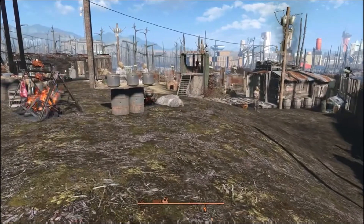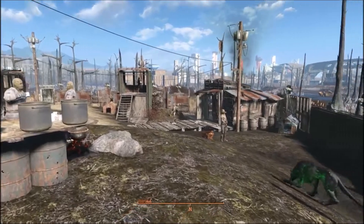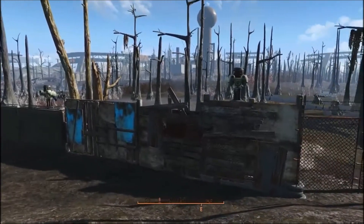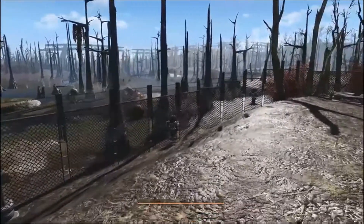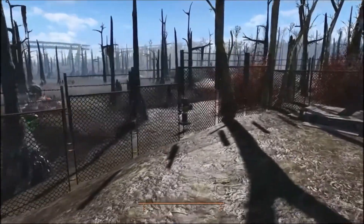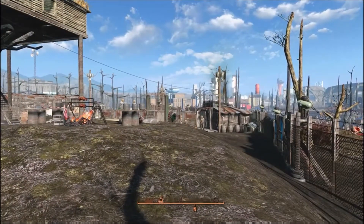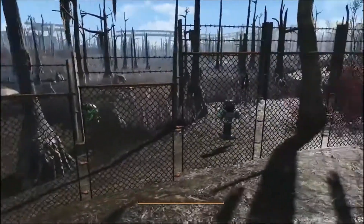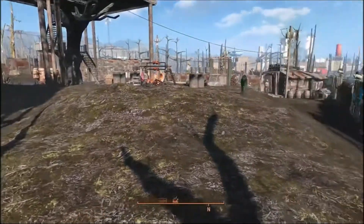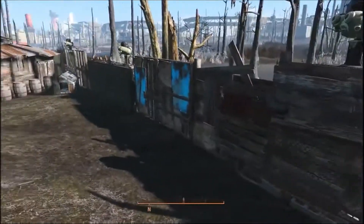Now these raider settlements — for some reason every raider settlement I've found in the game always has all kinds of fences built around them. So I decided to put a fence around this one, and you'll notice a lot of chain link here. I'm assuming they would steal the chain link from somewhere close by — possibly that school that's in the distance — but they wouldn't have enough chain link to surround the entire settlement, so they'd grab whatever scraps of wood and whatever they could to finish out their fences.